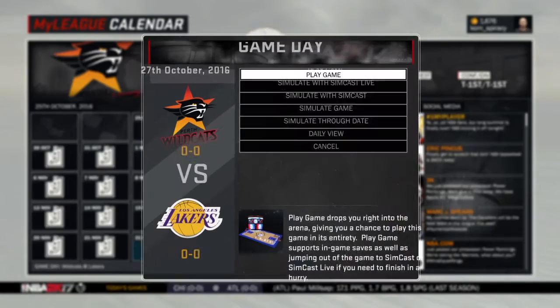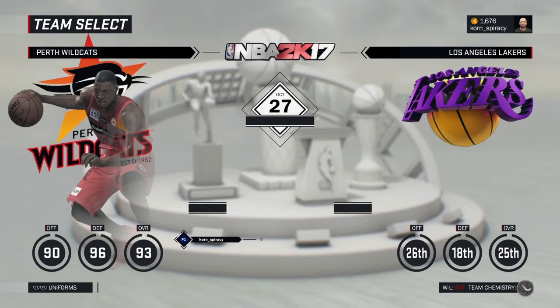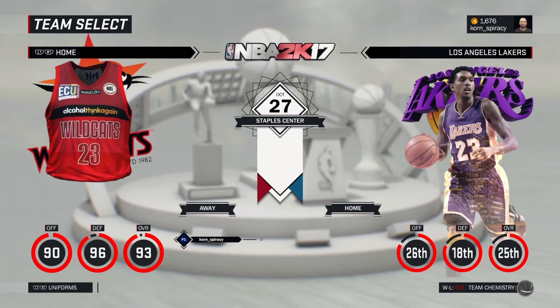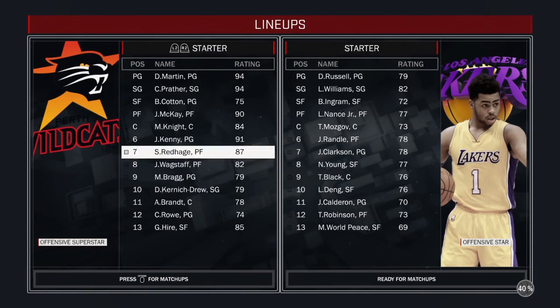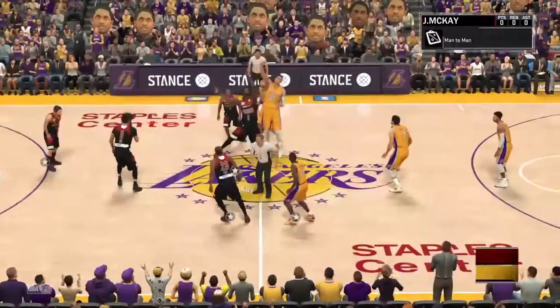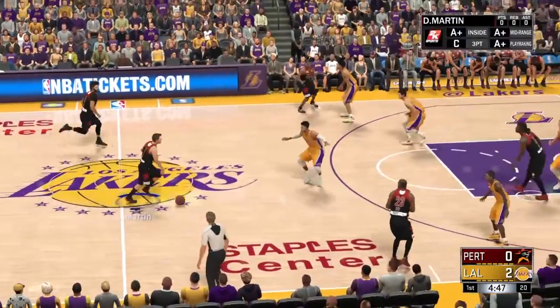Now you're ready for a game. Take note if it's a home or away game so you can select the correct jersey color. Games with a red square are away and blue are home games. Use L1 and R1 on this screen to cycle between the home and away jersey. You can then change your starting lineup here, or you can do that in your coaching plan so it's always the same. I like to have Cotton as a starter and I change it up between Maddie and McKay as the center. And there you have it — that's the Perth Wildcats in NBA 2K17.